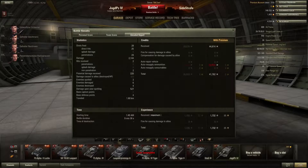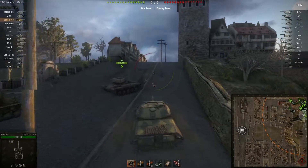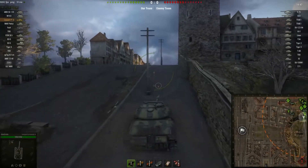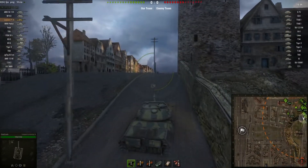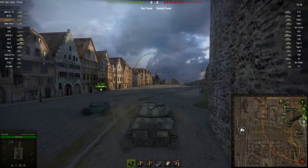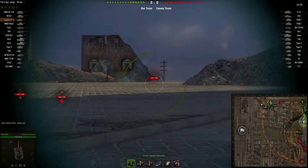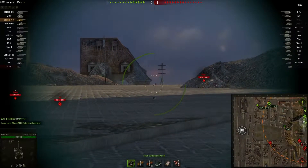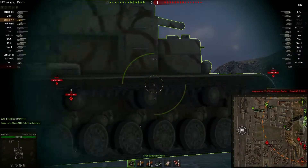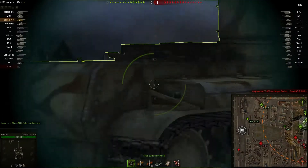Now taking a look at the Leopard Prototype A starting at the top of the hill on Himmelsdorf. Thinking since we're here, might as well roll up and get a quick shot off on the enemy as they come around the corner. ELC AMX making his movement — not sure that's necessarily a great idea because there's the Tiger 2. There's a T-54E1 and that ELC just instantly destroyed by the T-54. As the rest of my team decides to roll in uphill, I'm seeing if I can at least get something out of this.